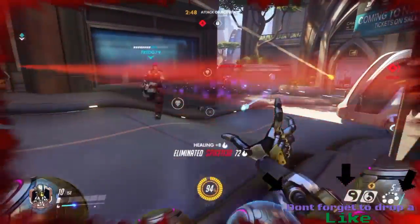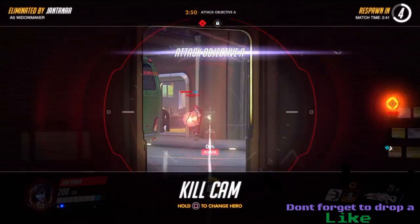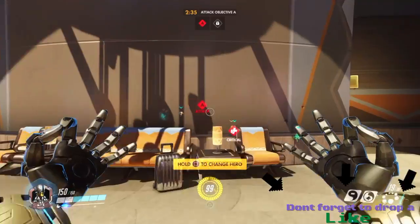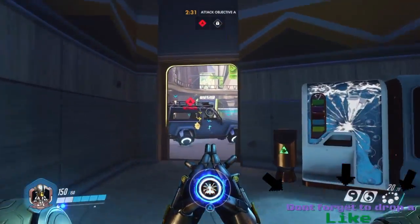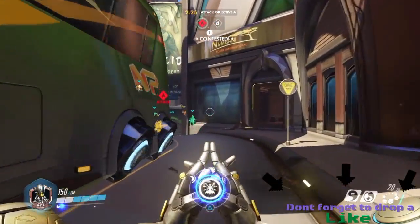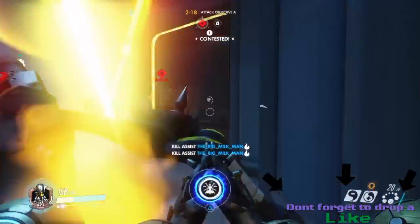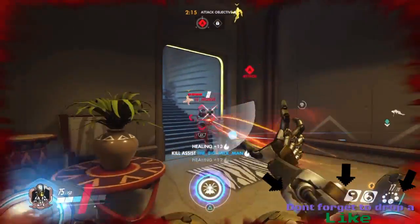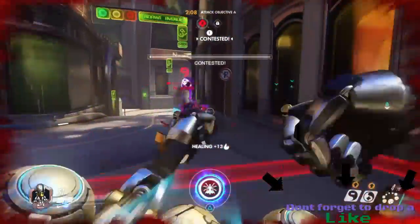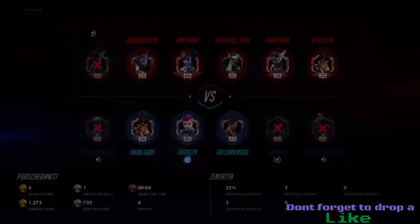Tracer is not that good against Zenyatta - you can simply take out Tracers easily with Zenyatta to get that annoying character off the field. For his ultimate, you have to go up to a group of people with your teammates and make sure they're going against a lot of enemies from the other team. You have to use this very wisely.